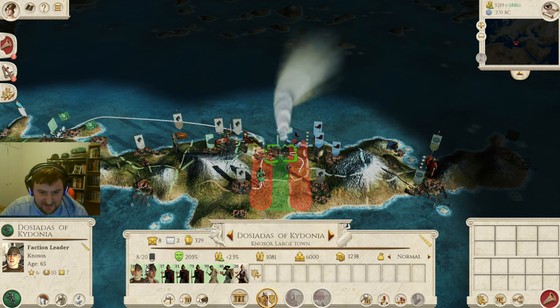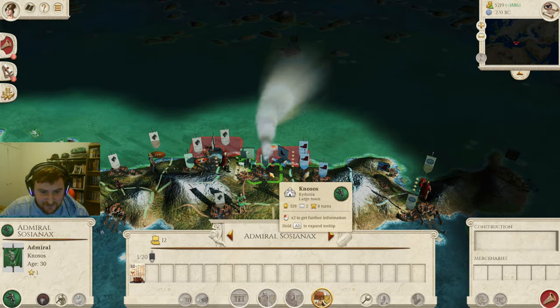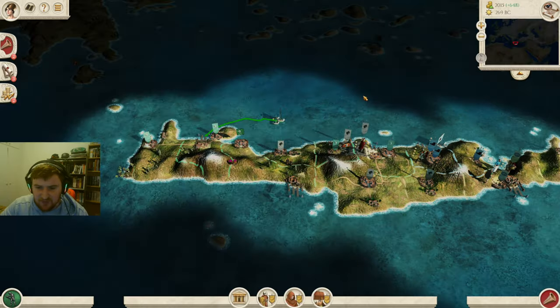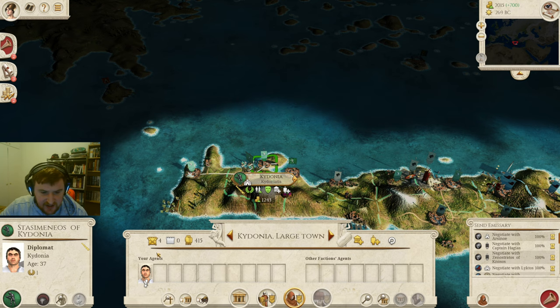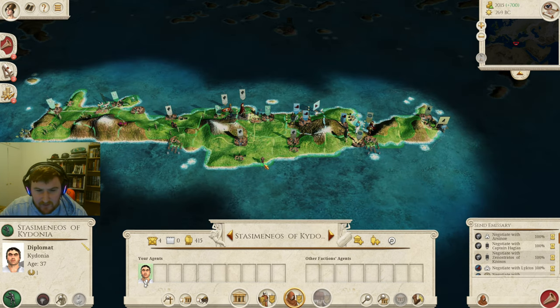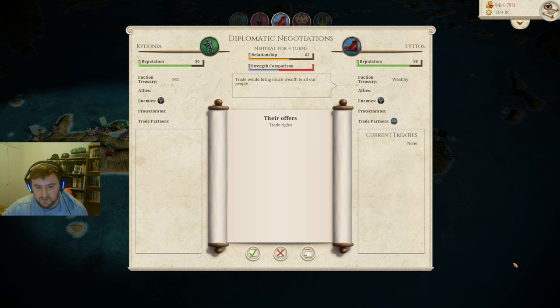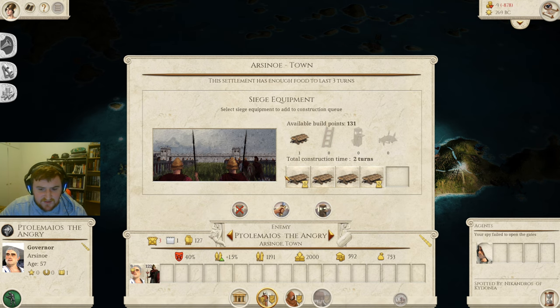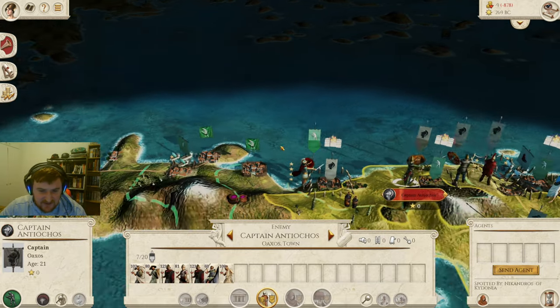We're going to leave behind the 26 Kaidonian archers. This is what we kept our ship for — just in case something like this happens. We need to retrain these men. And there goes our faction leader, so we have to be a little bit more careful. We do have a diplomat — I wonder whether we could bribe a settlement or two, but we don't really have enough money. This is pretty much a declaration of war. Straight away — these guys have actually decided to attack our settlement, so we might as well take Arsinoe. It's nice and close by and it's going to shore up this end of the island.